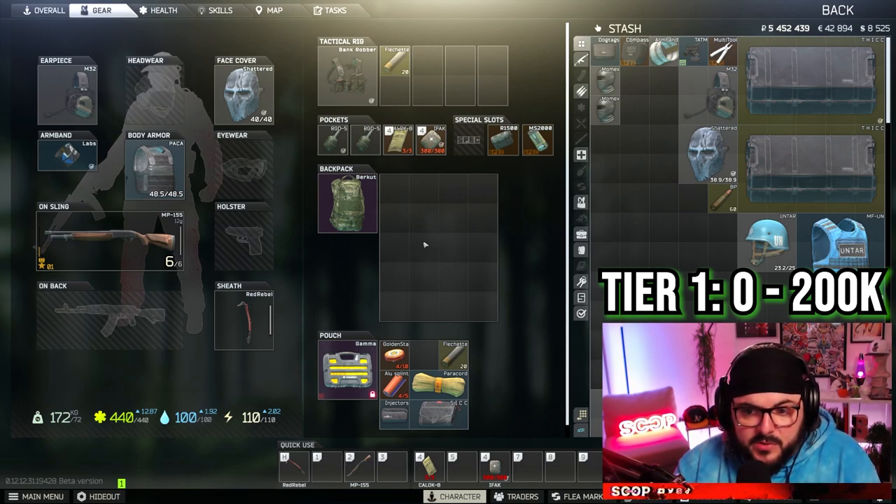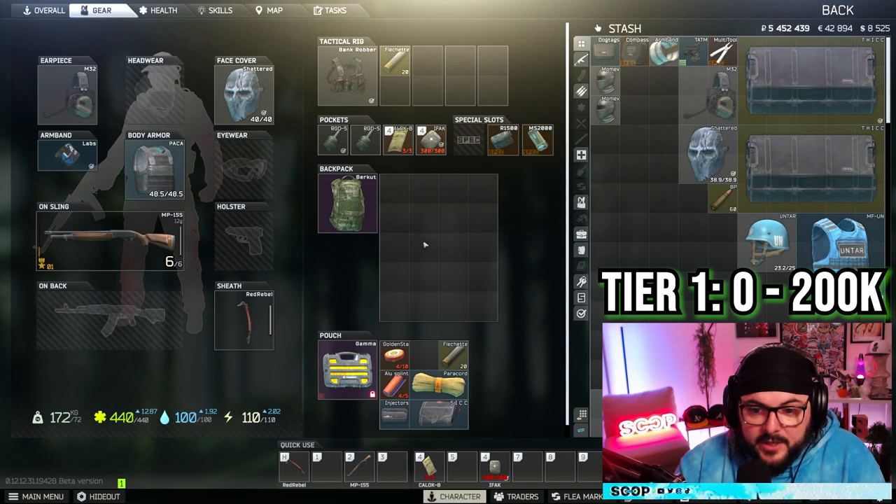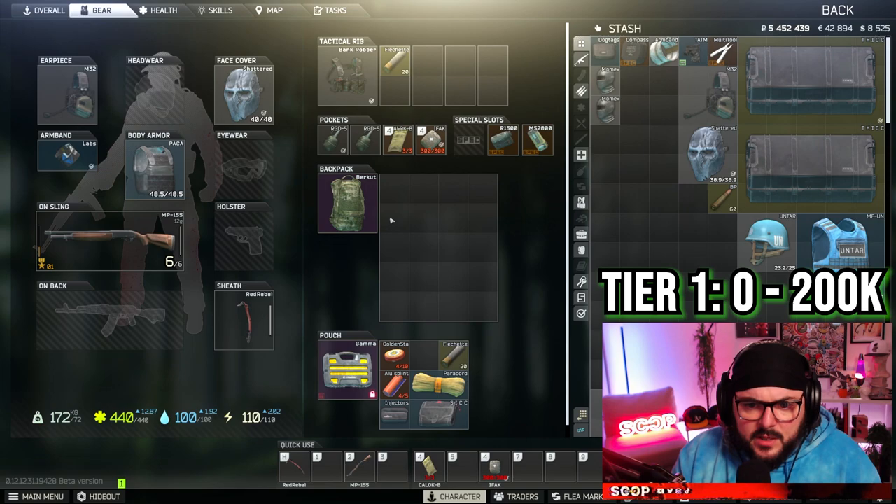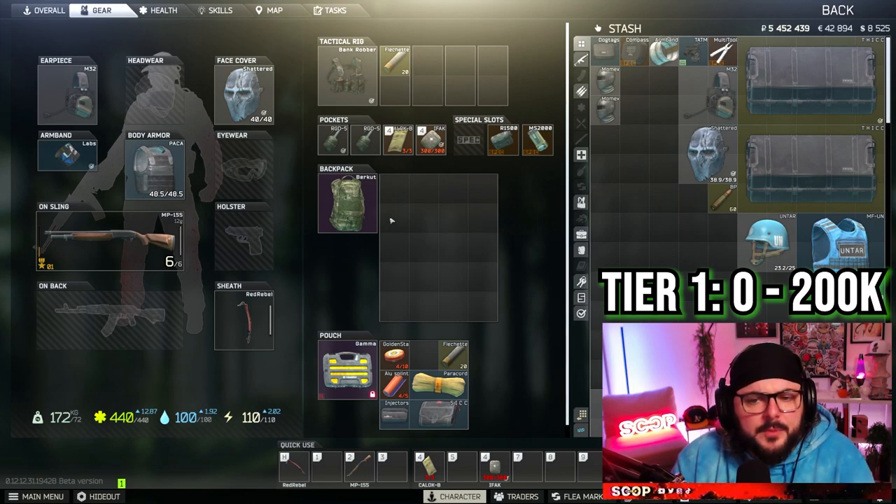I do the same thing with Mosins — I like bolt actions in this game a lot. I think they're a lot of fun and I like the challenge of using the Mosin. Make sure you have good rounds; you can always find good ammo on the map and switch it out. Another good thing about the Tier 1 setup is that you can insure most of this and you're probably going to get it back — especially backpacks, headsets, balaclava, shattered masks. They're relatively cheap and don't resell for a lot, so you're not going to have to keep spending. Not a lot of people are going to take these off the map — you buy it once and you're probably going to be able to play with it a couple of times.